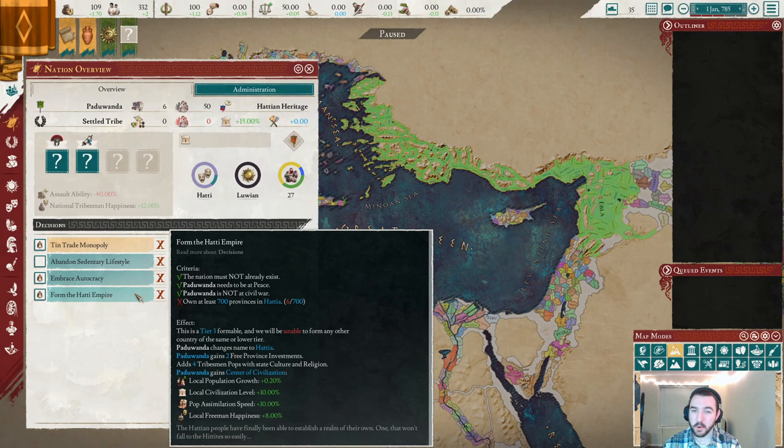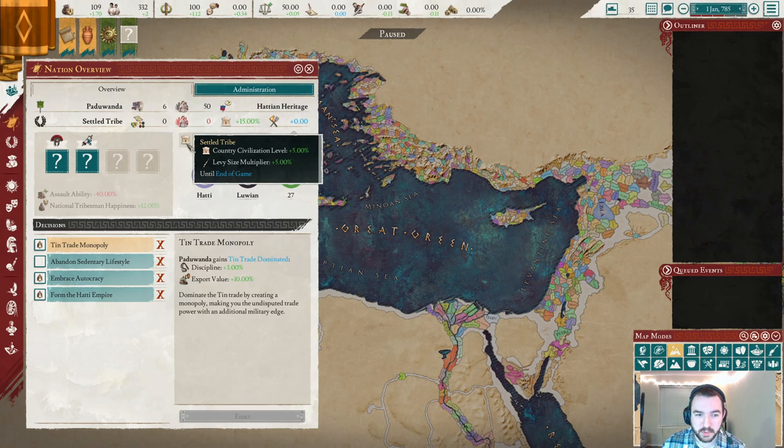Holy moly, that is quite the goal — a larger area of land than even I pulled off in the Damasek campaign. We get some pretty cool effects: we change our name to Hattie, get some province investments, four tribesmen pops of same culture and religion — definitely worth it just by itself in the late game. We also get a center of civilization at our capital, probably still Paduwanda. Here's our settled tribe modifier as well.